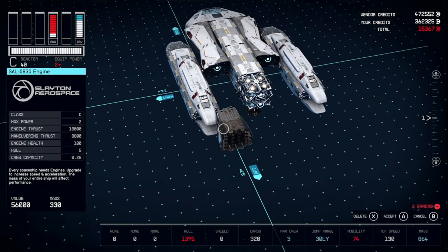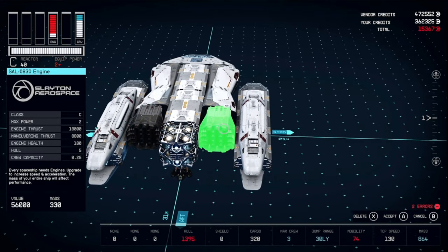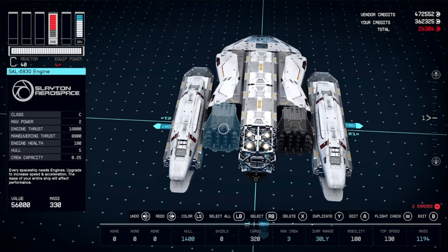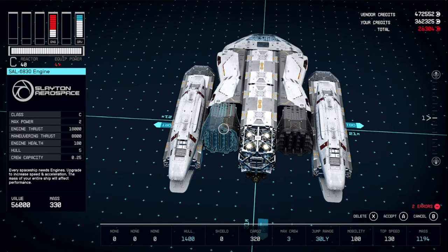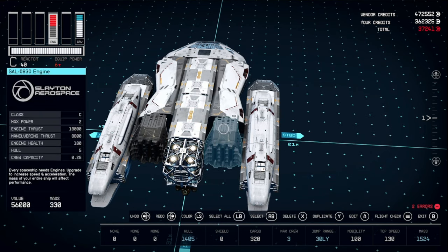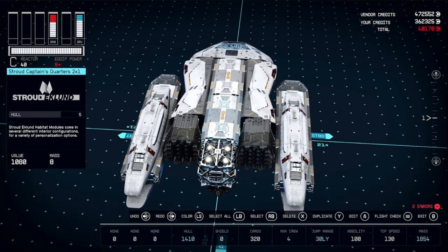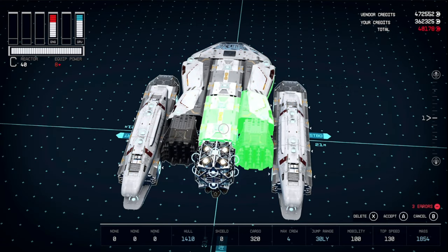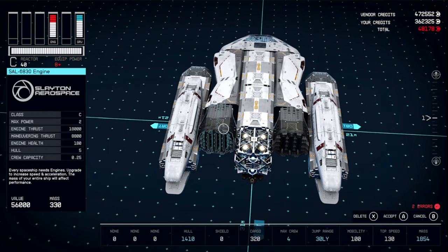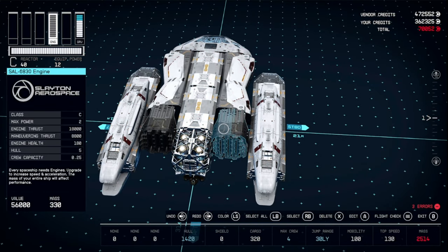Now we'll place our engines on those — get one on each side, then duplicate, accept, select all, edit, accept. Now there's two over here, one over here — we'll get another one on this side the same way. Then a third one here and here.